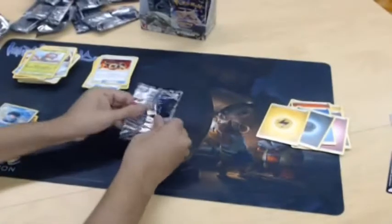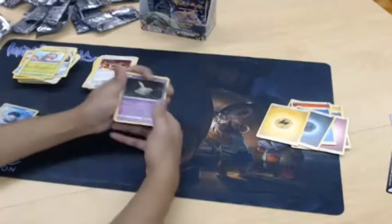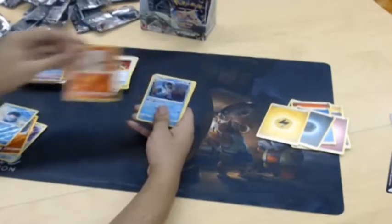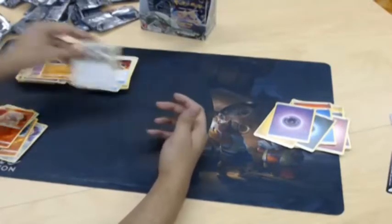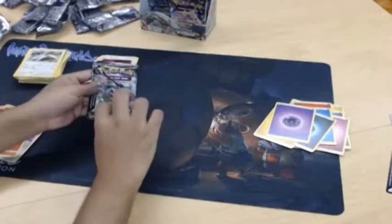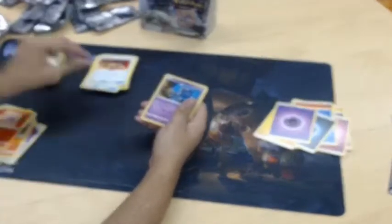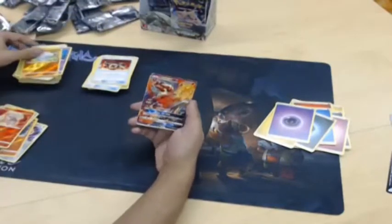Almost halfway through the box. That's really cute art. Another Rayquaza pack — that one opened kind of weirdly. At least it's not like a Battle Bond pack — those ones are legitimately just tough to open. Another one of those really nice foils. Oh wow, hello Blaziken GX!